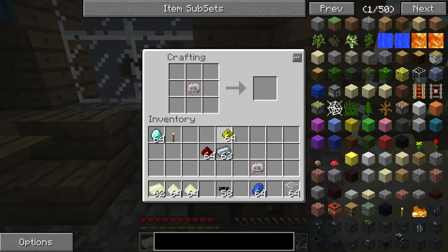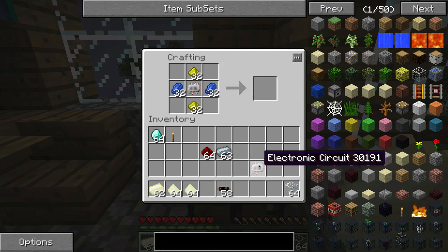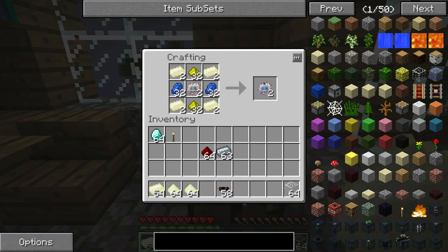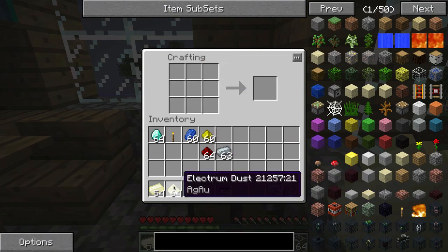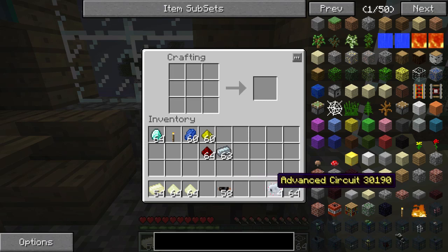But it doesn't stop there. Making advanced electronic circuits also requires redstone, but doing it with Electrum gives you two advanced circuits. So out of every six copper cables, you can get four advanced circuits, which is pretty fantastic. It's going to save you a lot of time in the long run with all your advanced machinery that needs to be made.